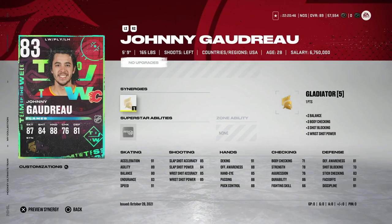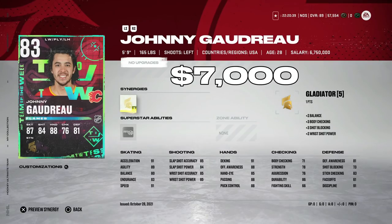If you want to check me out, I go live every single day at 1 PM Eastern time — join the Discord, link is down below. Let's get into the video. Starting with the under 10,000 coin bracket, we've got the 83 Johnny Gaudreau for 7,000 coins.